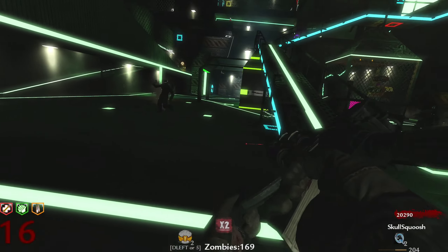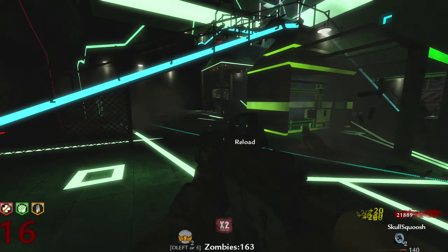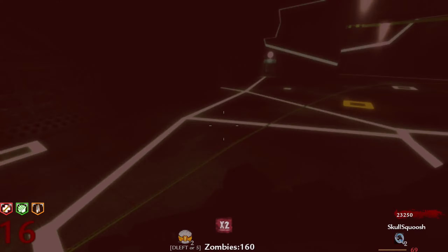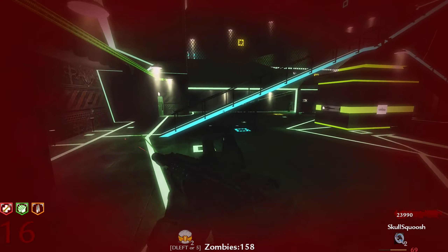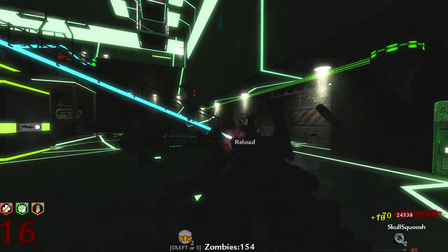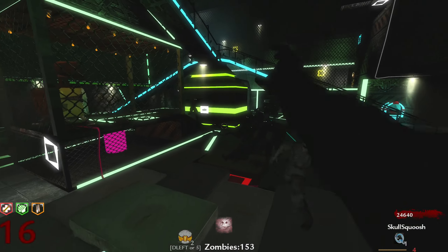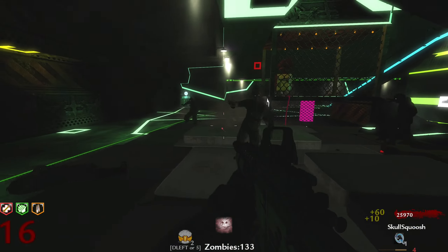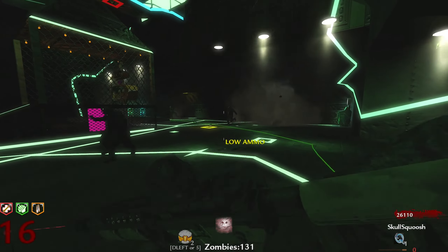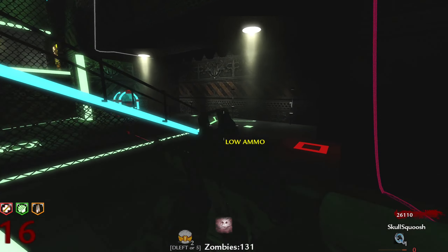Oh shit, run, run, run — I need to take advantage of this double points with this gun. Please stop, sticky zombie, please get the fuck out of here. Okay, 132 zombies left, which is definitely not ideal. See, look — I'm almost out of ammo, so good thing I came down here because I can just buy a gun off the wall.